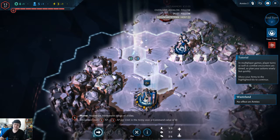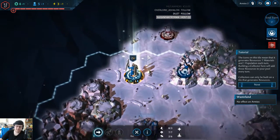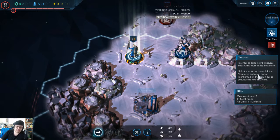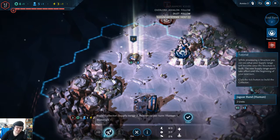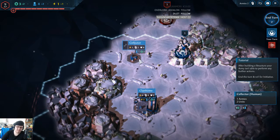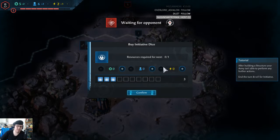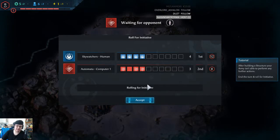In multiplayer games, player turns as well as combat encounters are timed, so plan your actions wisely but quickly. Move your army to the highlighted tile to continue. The icons on this tile mean that it generates resources. The collector here will add those resources to your pool every turn. Collectors can only be built on tiles that generate resources. Select your army and build here. After building a structure your army is unable to perform any further actions. Roll for initiative - there we go, awesome.